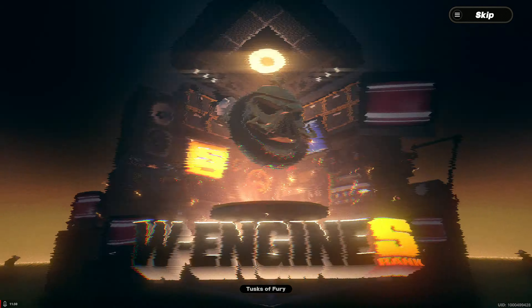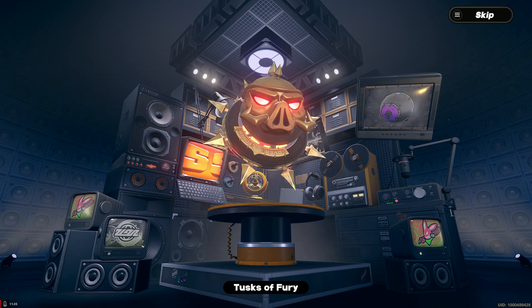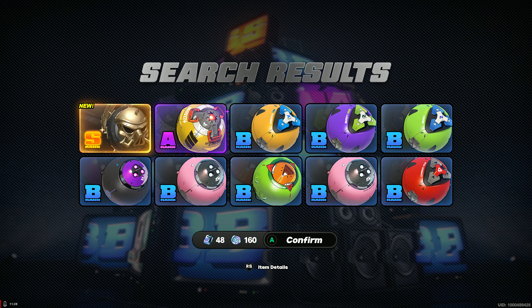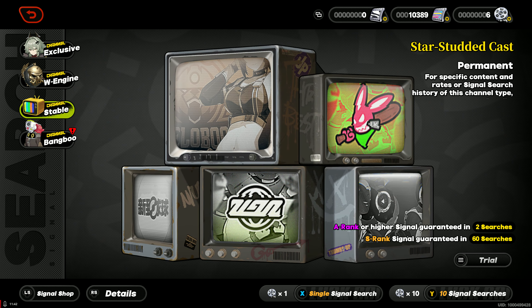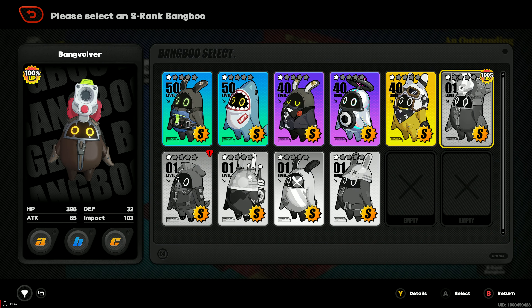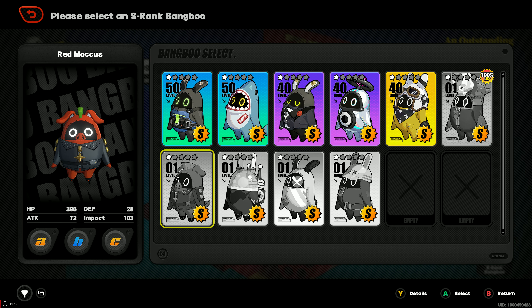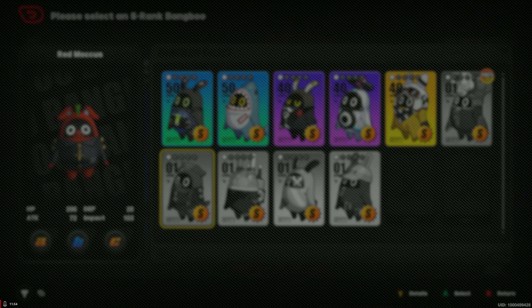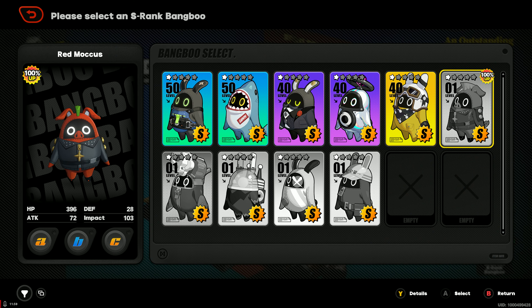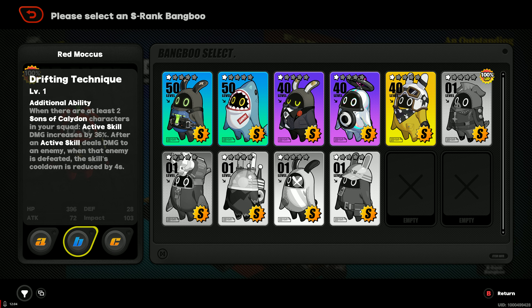I'm Caesar, the leader of the Sons of Caledonia. Yep, there we go! Now I have the whole character roster, and max Mindscape Piper too.